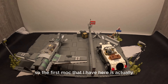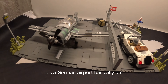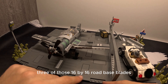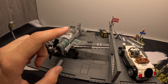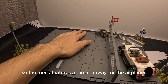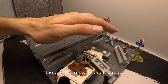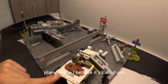The first MOC I have here is actually the second MOC you saw on screen. It's a German airport - basically designed to be a German airport. I got those 16 by 16 road base plates - six of them, three wide and two long. The MOC features a runway for the airplanes and also a road for cars, with one wall separating the runway and the road. This MOC uses the Indiana Jones plane chase set.